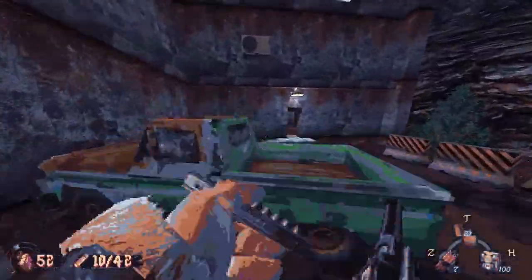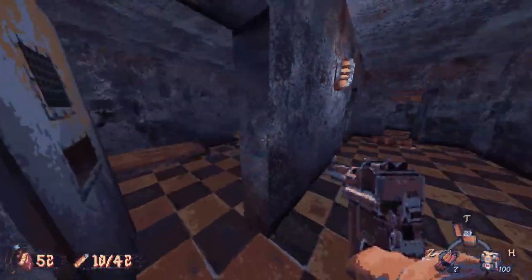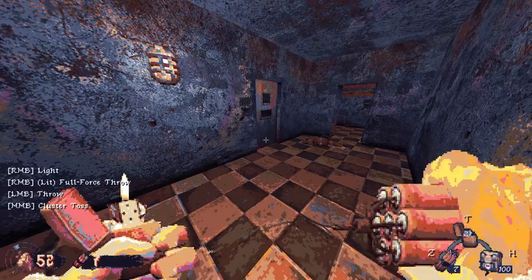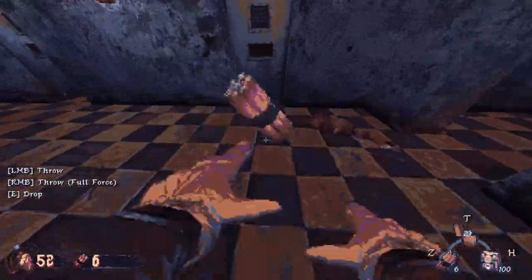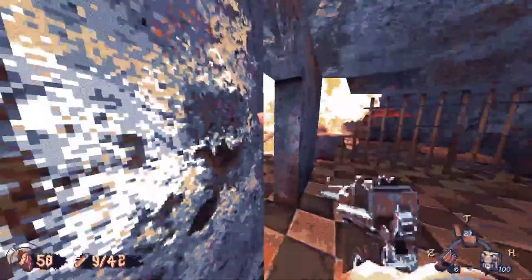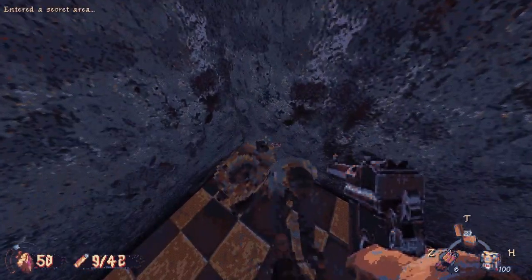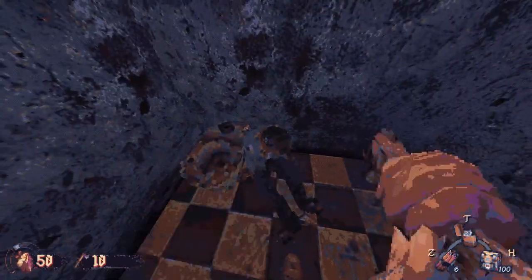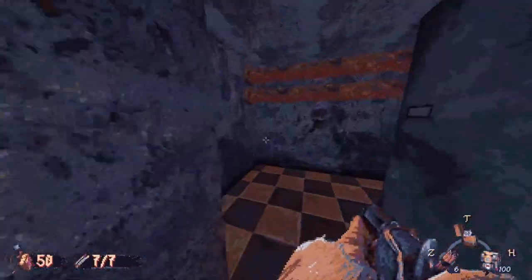Now we gotta go all the way back around. Can we throw TNT right here? We pick it up. Can we shoot it? Nice - we still take damage? Really? We can just walk through the toilet. We found a lever - action rifle. We need to get back to where we were.